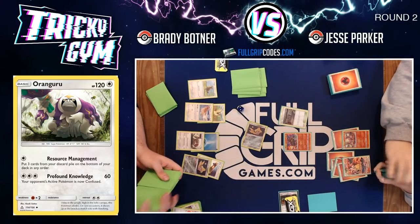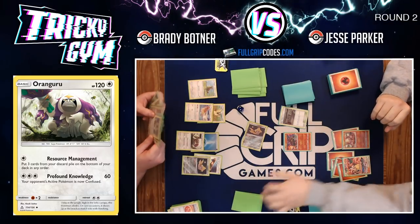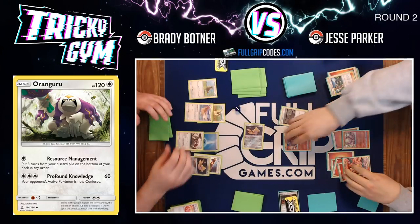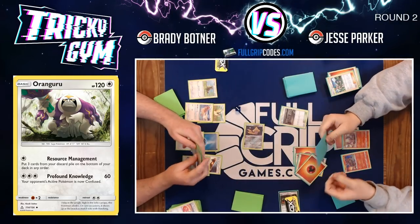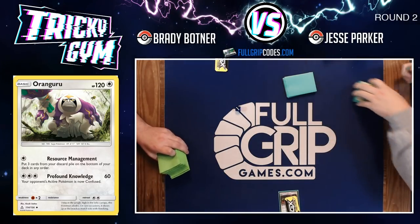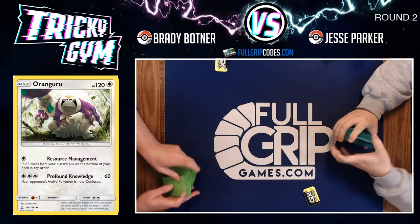Jesse does have a huge deck remaining and that one card is Mallow and Lana. Jesse switches and takes his last prize with Charizard and Brexen — Brady unable to get to the bottom of his deck with Pidgeotto. Well played by both players — Jesse managing his resources perfectly to get through the match, with Charizard and Brexen picking out the perfect cards for Jesse's hand turn after turn.